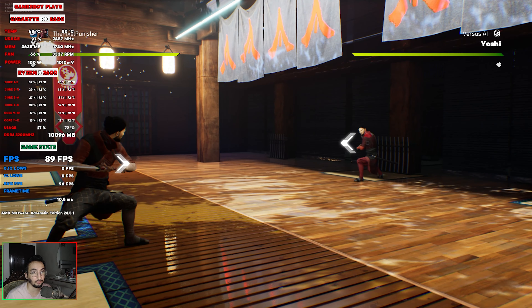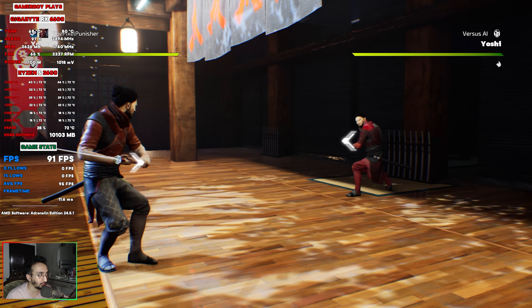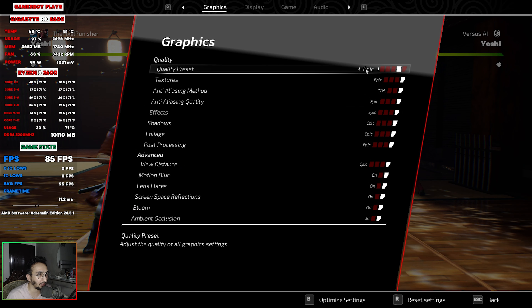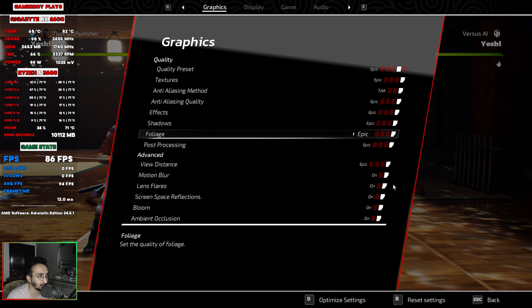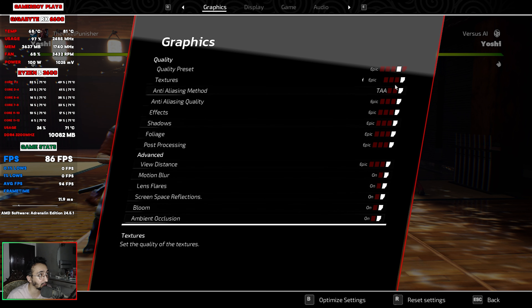In today's video we're gonna be testing out the game on an RX 6600 GPU paired with the Ryzen 5 3600 and 16 gigabytes of DDR4 3200 MHz RAM. As you can see, I'm getting like 80 FPS. We're using epic settings — anti-aliasing is TAA right now, we also have the FXAA and none options. Everything is towards the maximum, and I've turned on motion blur because this is a slow-paced fighting game so it's all right.